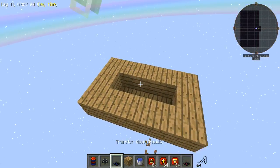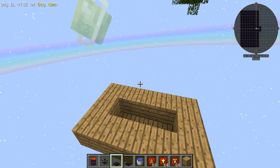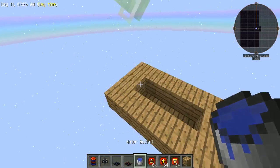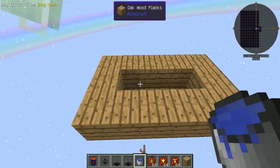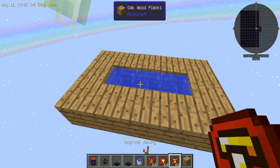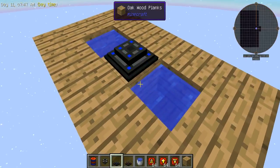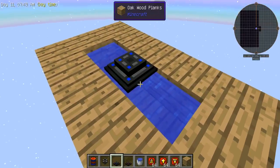So in 1.10, transfer nodes work slightly different than they used to when it comes to water and actually picking up cobblestone from the world. So if you want to do water, you just put it like this, put a block in the middle, toss down your transfer node there for liquids, and then just break the block below it.